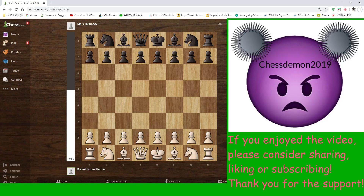Hello everyone, welcome back. Today I'll be sharing a game between Robert James Fischer and Mark Taimanov. This game was the fourth game of their 1971 six-game candidates match, which Fischer beat Taimanov in all six games — still a world record to this day. This game is an extremely famous one.